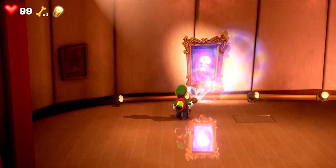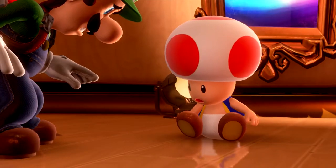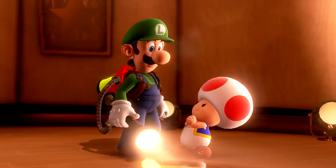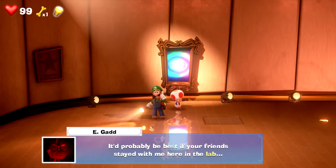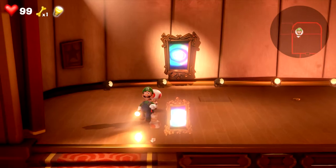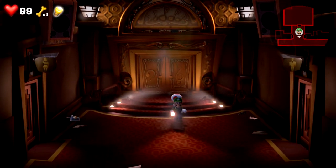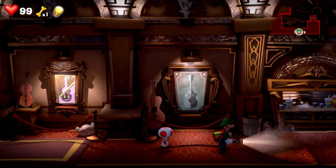That's how you use it. Come on toad, come back to us. Oh toad, I'm so happy you're okay! It looks like you rescued one of your friends, Luigi. It's probably best if your friends stayed here at the lab. You should take toad to the elevator. Let's go, toad! That was way too close. Now that's one friend rescued — let's hurry up and get out of here before any more ghosts show up.